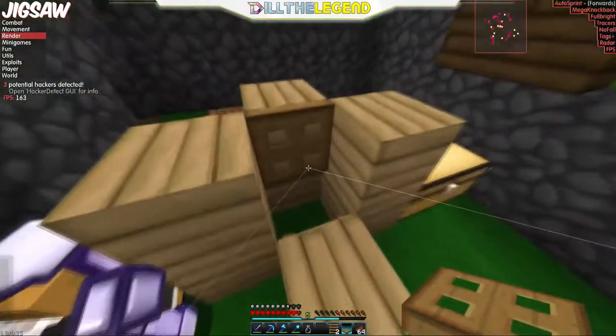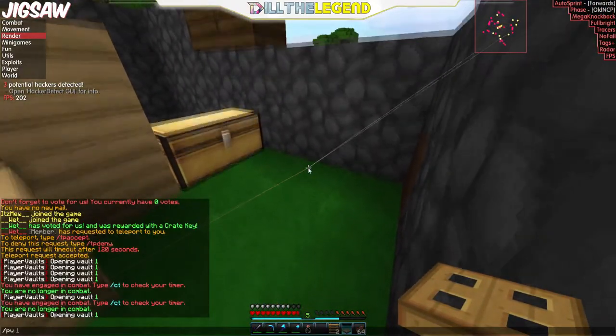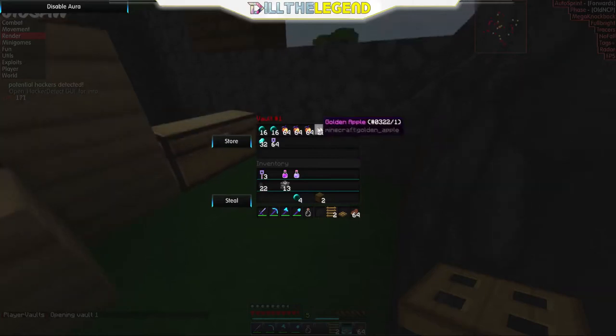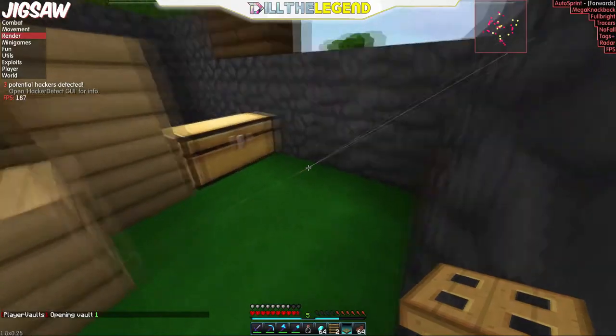So what you're going to do is turn on phase and you're going to be glitching out. Go into your player vault and take out whatever you want to duplicate. And yeah, it duplicates — it's really that easy guys.